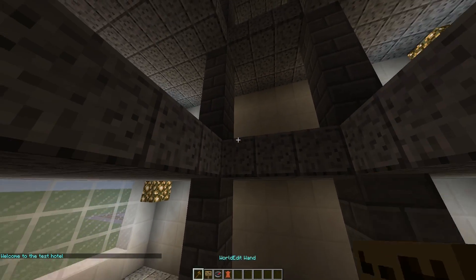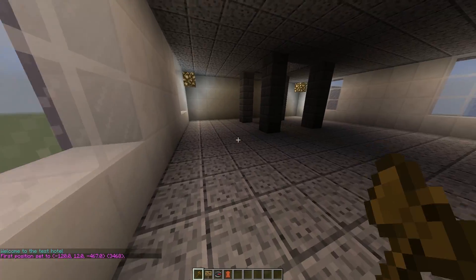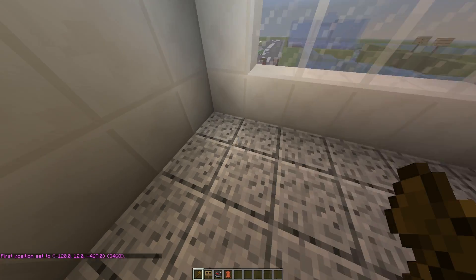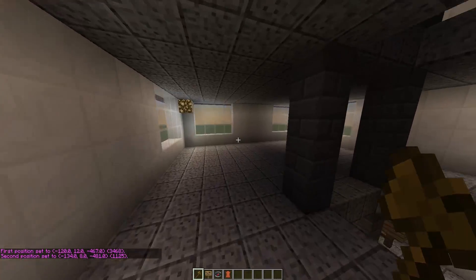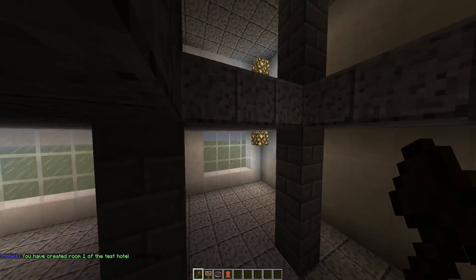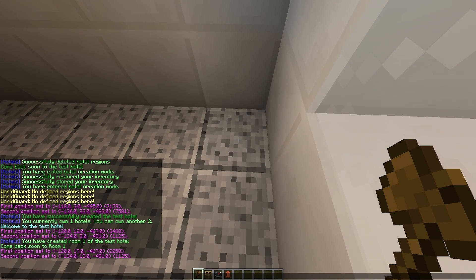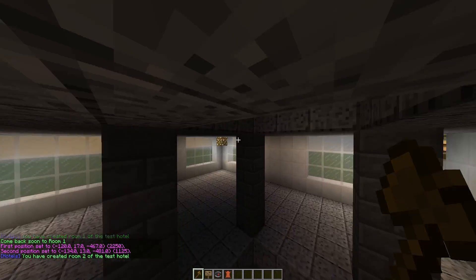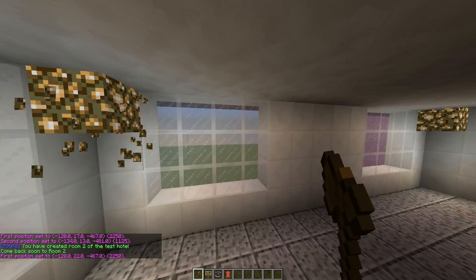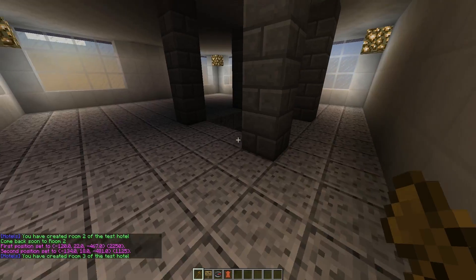Once you've created the hotel, you need some rooms. So we are going to go onto the first floor and select the whole room using the same method as before. We're going to do HT room for the hotel 'test' and it's going to be room one. Let's go to the second floor — this is obviously going to be room two. Repeat the command just with a two. You can create even more rooms depending on how big your hotel is and how many players you want inside it. We've created three rooms.